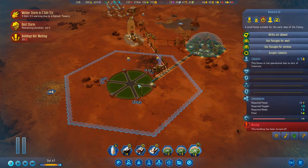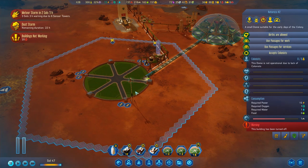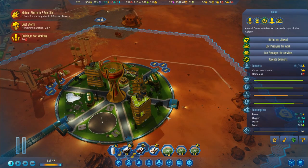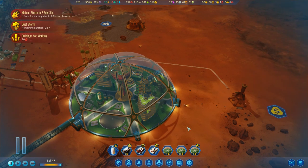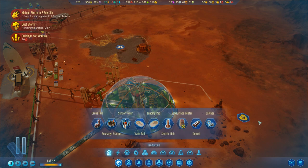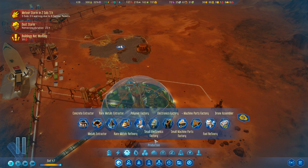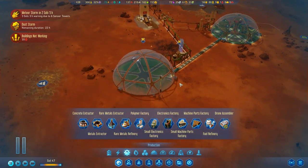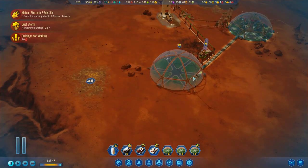So in this episode, we are going to hopefully get some people in here. We're going to have to build up the infrastructure of this dome before we allow people in. We ran out of space in Bower Dome to put our electronics factory — the electronics factory prefab that we have. So we were going to put that over here eventually once we get more people here.